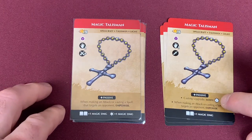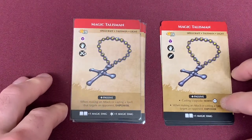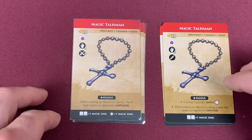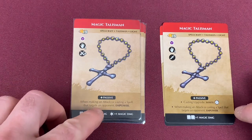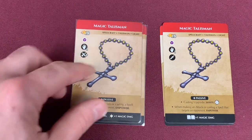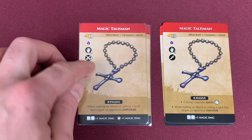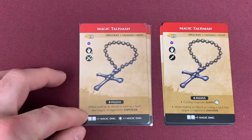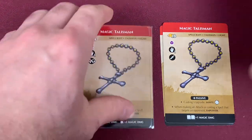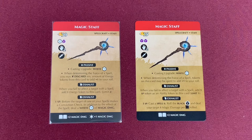Our Magic Talisman has changed a little — it loses the upgrade for casting to white. Magic was super powerful, so they've taken away the white upgrade on all the mundane weapons. It also adds that for melee and ranged attacks, you're able to use the Empower — if you had this with a Hand Crossbow, you wouldn't be able to use the extra dice or abilities on this card. We also get the Star Magic Damage. And there are two Magic Talismans. The last one we have is the Magic Staff — it has gone through a lot of change as well.